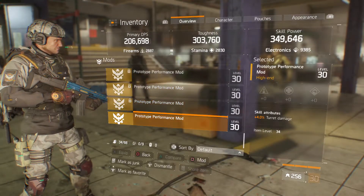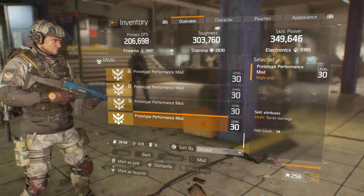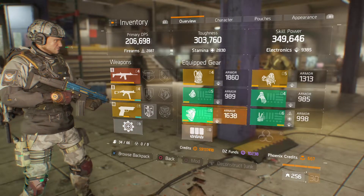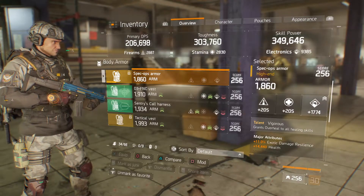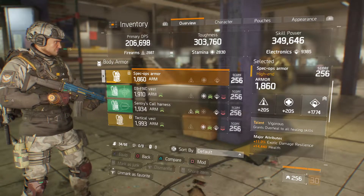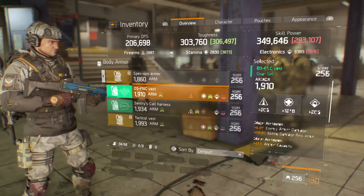First and foremost, I got a performance mod that was top-notch — four percent turret damage, pretty good. Now I'm going to start showing you the other ones. Bear in mind I have not touched these, I've not modded these, I've not rolled these, I've not done anything. I'm just going to be showing you straight-up stats.